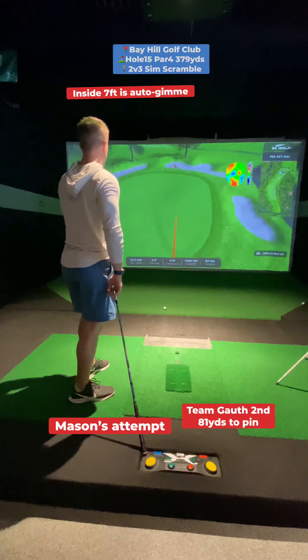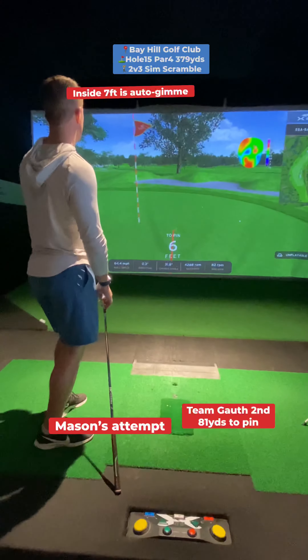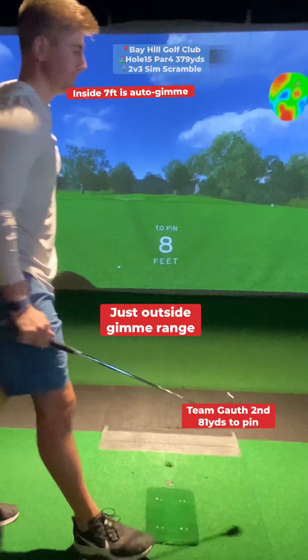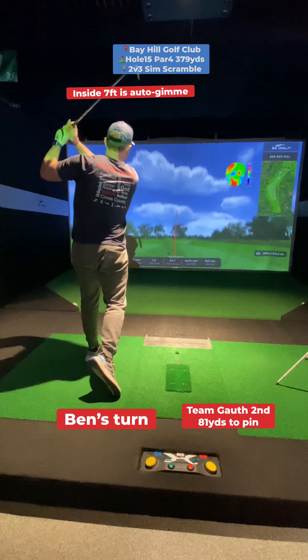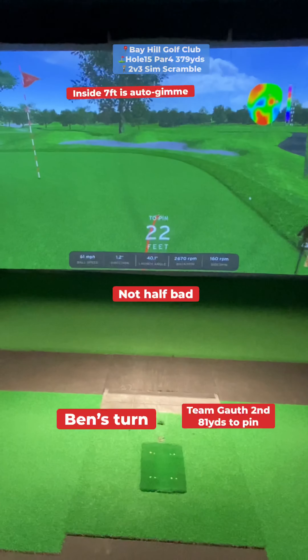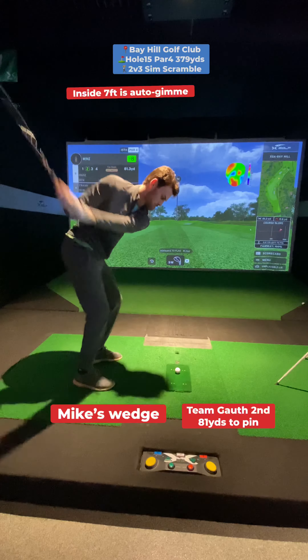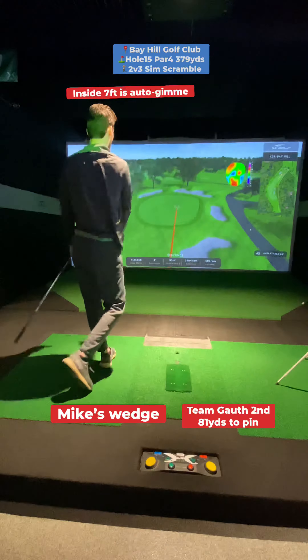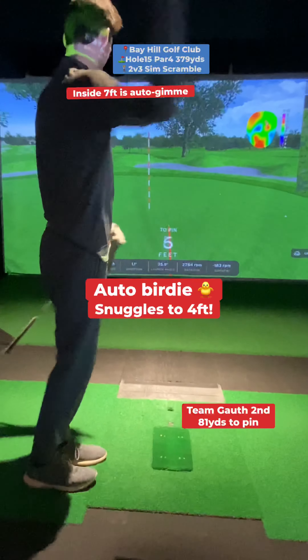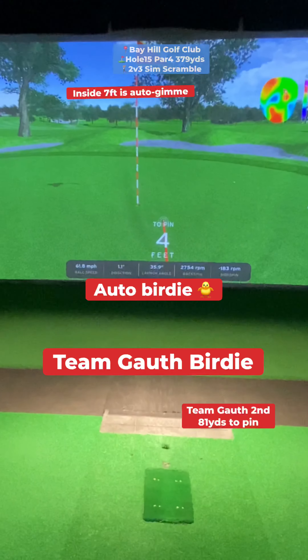The magic number is 7 feet. Inside that is an auto-gimme. Mason gets really close to it, but it moves outside, giving range 8 feet away. I'm probably going to make that putt with three guys anyways, but Ben's turn. Not a terrible effort, 22 feet. Mike's wedge — can he get inside 8 feet? Can he get to 7 feet? Yeah, pretty good look. He snuggles it in there to 4 feet.